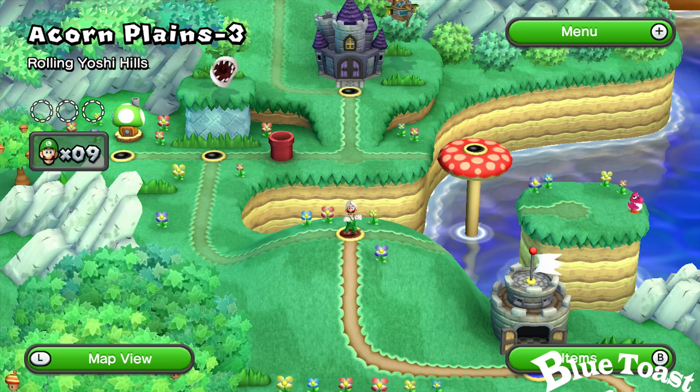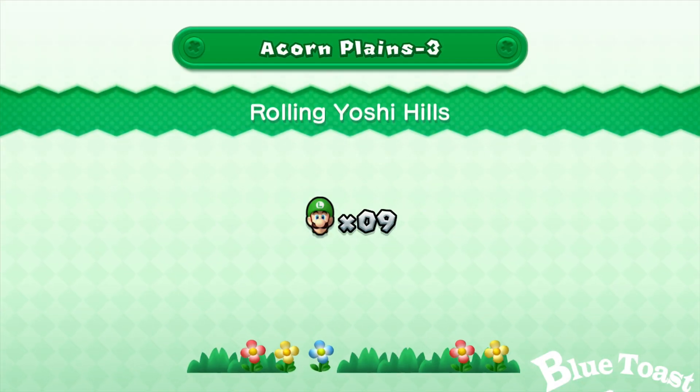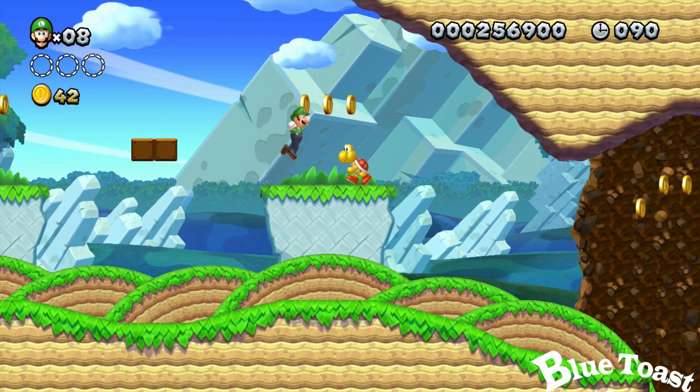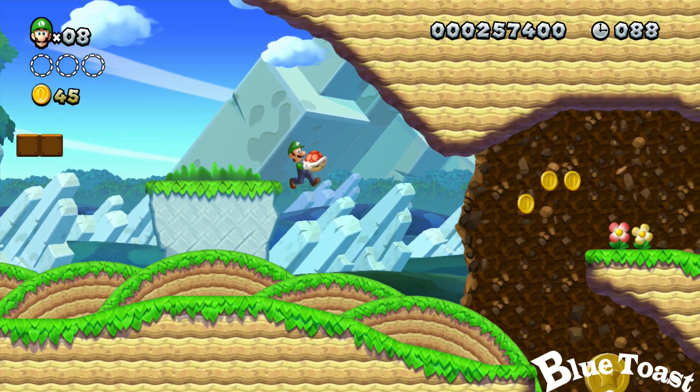Hey guys, it's Jordan from Bluetoast Gaming on level 3 of Acorn Plains, Rolling Yoshi Hills. At the beginning of the level, hit the Koopa and you'll throw it off the cliff to get your first star coin.